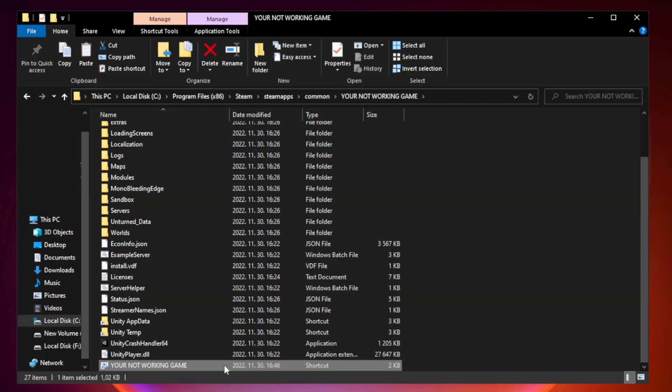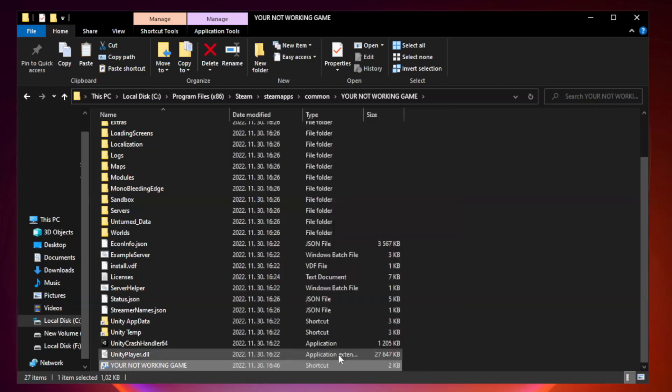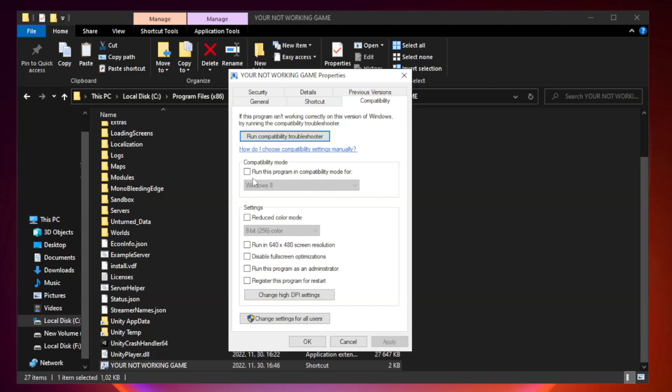Right-click your not-working game application and click Properties. Click Compatibility and run this program in compatibility mode. Check Run this program as an administrator. Click Apply and OK.